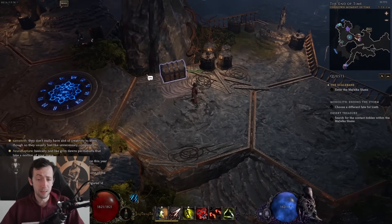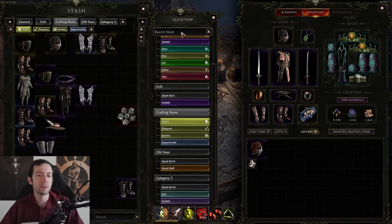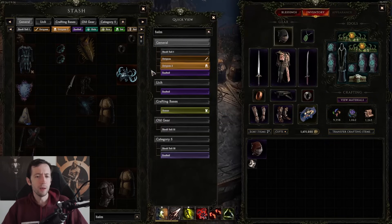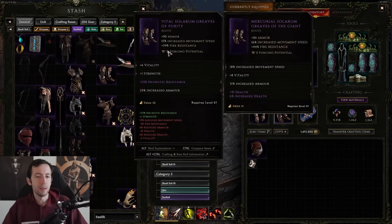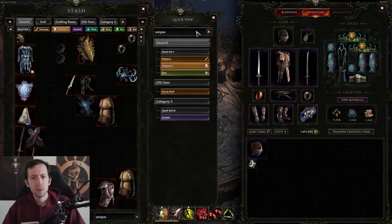On top of this, we also have search bars in this game. For example, in your stash you can open this and search — just type 'helm' and it will show you all the stash tabs that have a helm in them. Or you can even search for certain stats like 'health' and it will highlight all items that have health. You can also filter by things like 'unique' and see all the unique items.